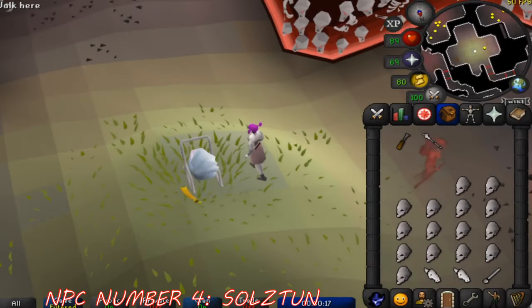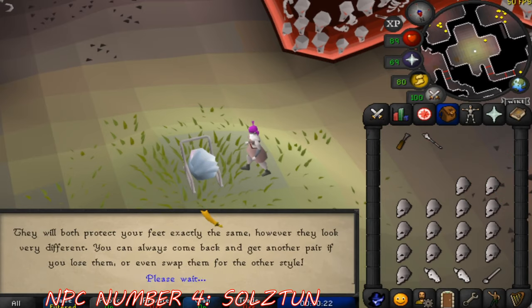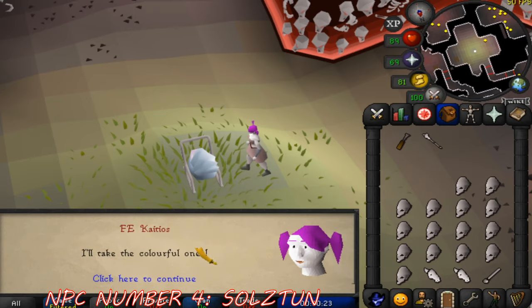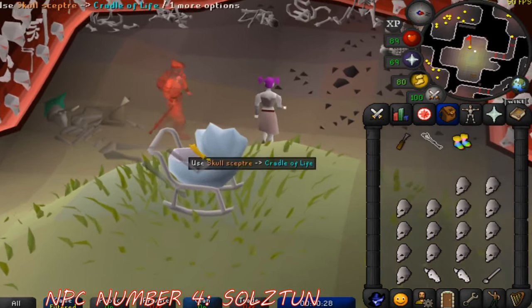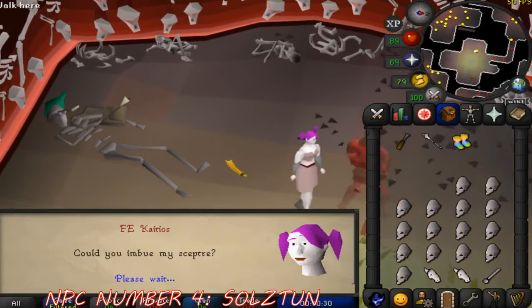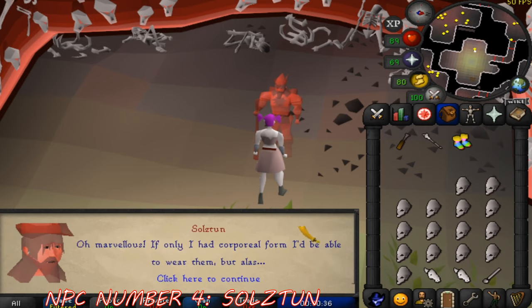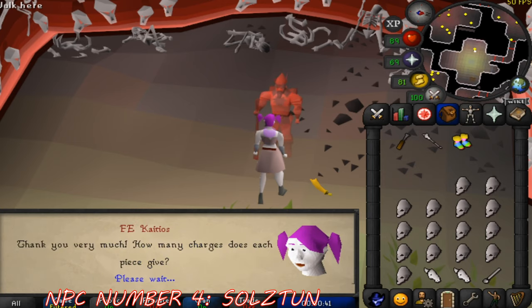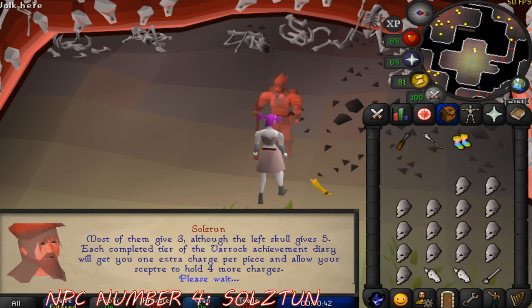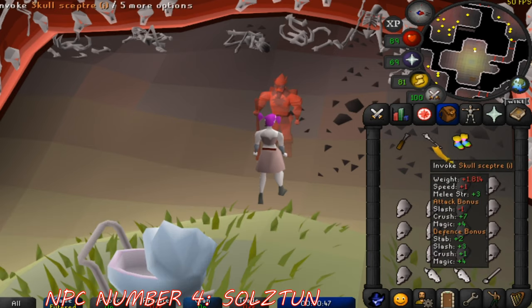Our fourth NPC on the list is none other than Solsten. Solsten is a dead adventurer who was slain and now resides eternally in the last level of the Stronghold of Security in the center room — his corpse is also seen when first entering the Stronghold. He's useful for helping new free-to-play RuneScapers set up two-factor authentication on their accounts to provide additional safety from hackers and phishers. Once the player has 2FA set up, they can show him a pair of fancy or fighting boots.